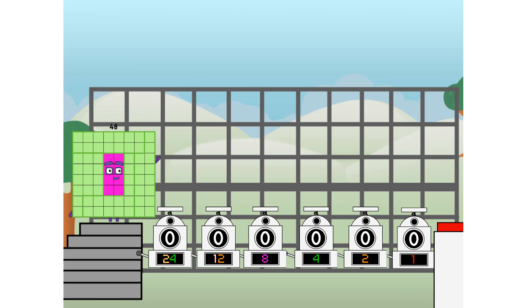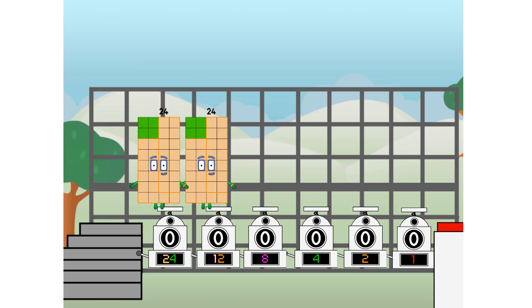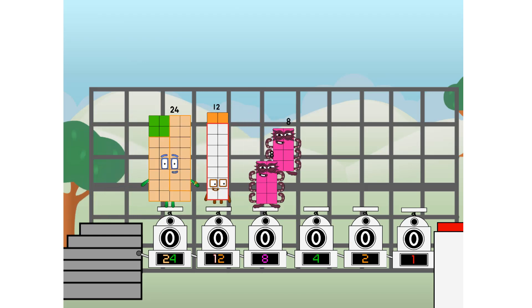Using the power of doubles to send any number flying. First, I split in two: twenty-four, and twelve, and eight, and four, and two, and one — and one more to press the big red button. Then you choose who's going up: one of me, and none of me, and one of me, and one of me, and none of me, and one of me. And fire!